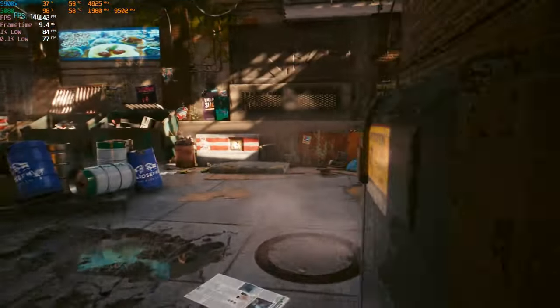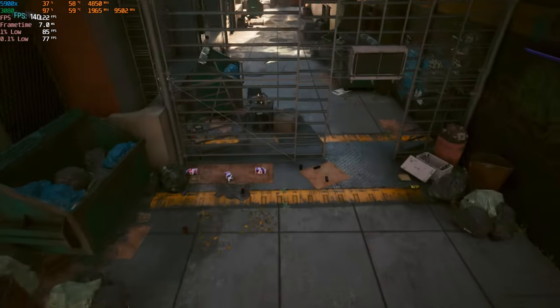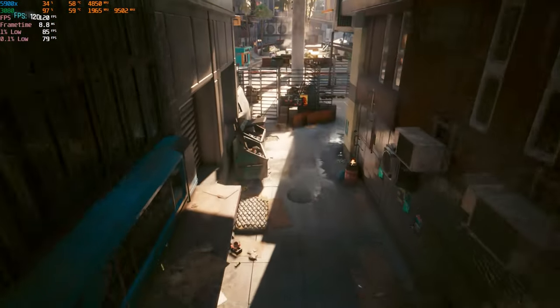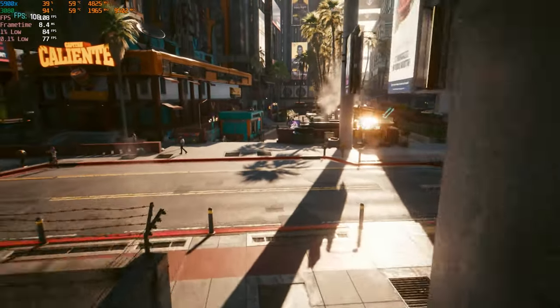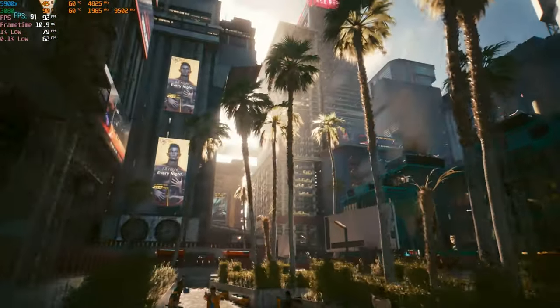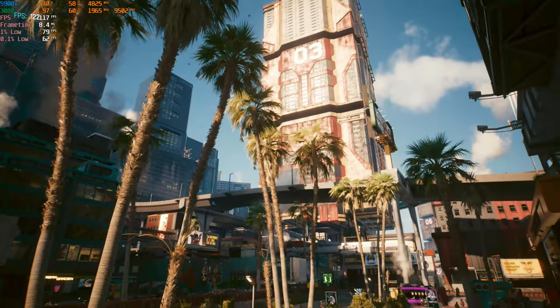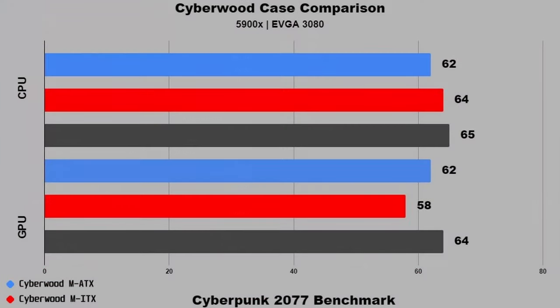As for PC specs, this is a 2022 build featuring a Ryzen 9 5900X water-cooled by a Corsair H100i. The GPU is an EVGA 3080, and I'm running 32 gigs of DDR4 RAM. The CPU hit a peak of 61 degrees Celsius and the GPU 60 degrees. When comparing the same hardware and game settings in these three computer cases, the data clearly shows the LEGO setup is thermally competitive.